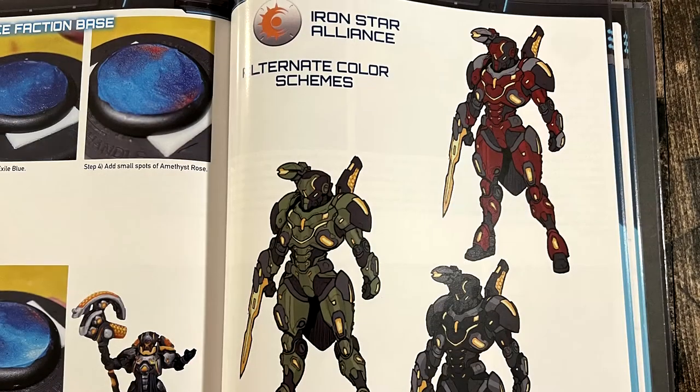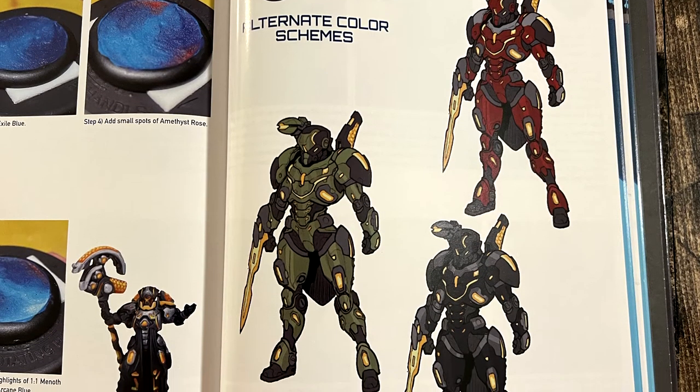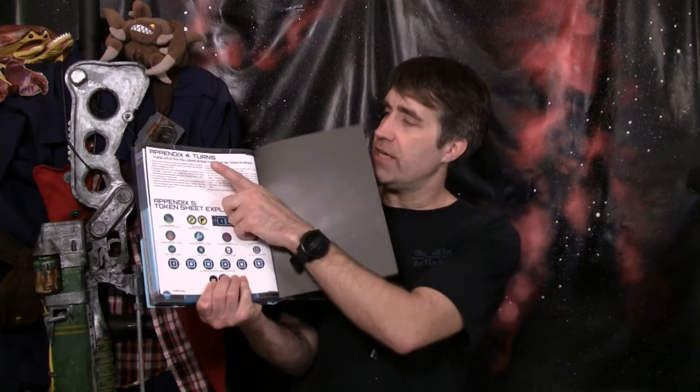Then you get to the section I like to call "Please Stop Playing with Unpainted Miniatures" — a step-by-step guide for painting the basic paint scheme of each of the four factions, as well as some options and artwork for alternative colors. And because rulebooks also have to sell you more stuff, there are a few pages of catalog for all the pretty miniatures Privateer Press sells. The last page is a nice appendix of possible tokens and the order of the turn — except it's missing a step: there are nine steps to the turn, not eight.